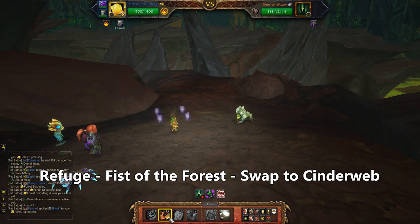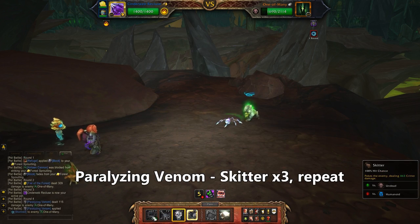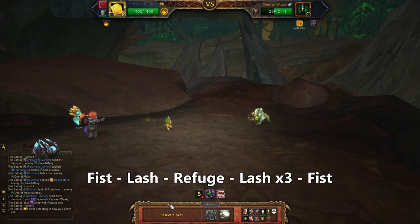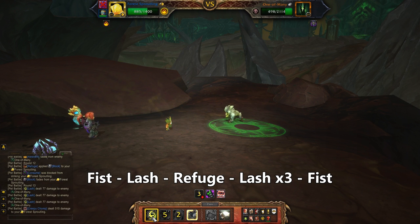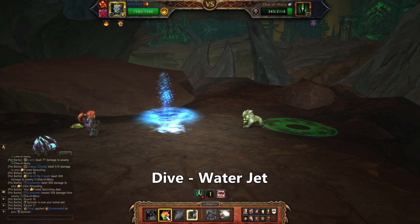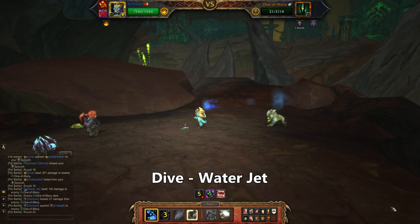Starting with the Sproutling, use Refuge, then Fist of the Forest, then swap to the Cinderweb Recluse. Use Paralyzing Venom on cooldown and mash Skitter in between. When the spider dies bring back the Sproutling, use Fist of the Forest again, Lash once, then use Refuge. Lash three more times and one more Fist of the Forest before the Sproutling dies. The boss is almost done but he has cannon back up, so Dive first, then Water Jet to finish.